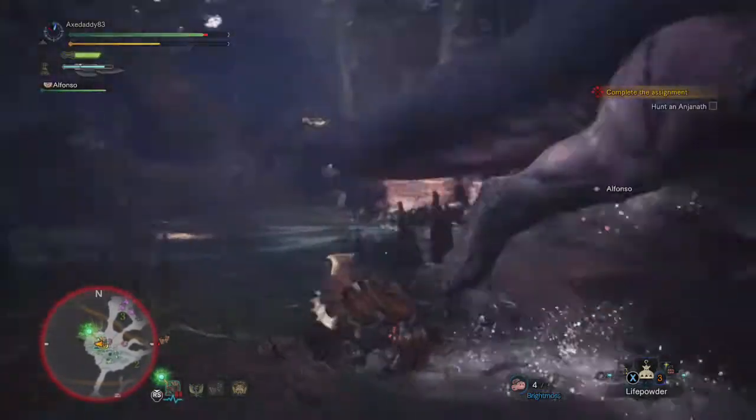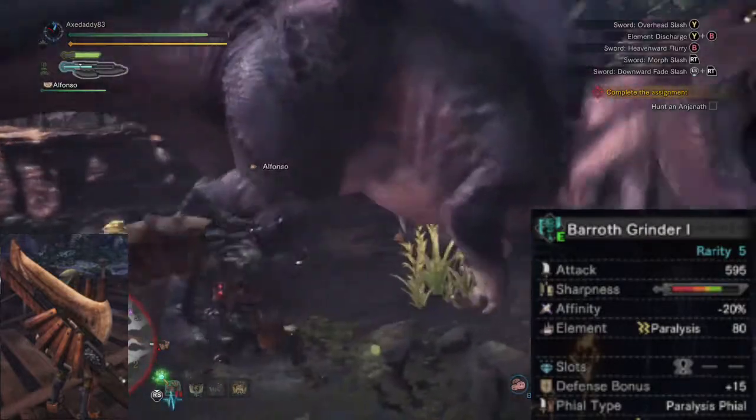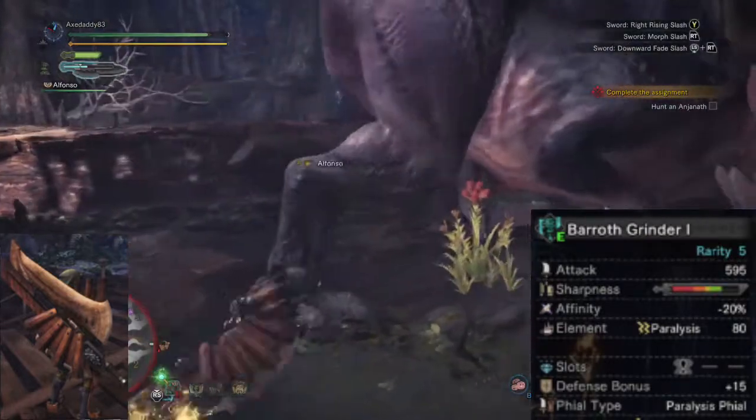In terms of ailments, blast is the only thing you should avoid. The weapon I'm using is the Barroth Grinder 1 Switch Axe because I farmed HR Barroth for a bit once I unlocked that quest.